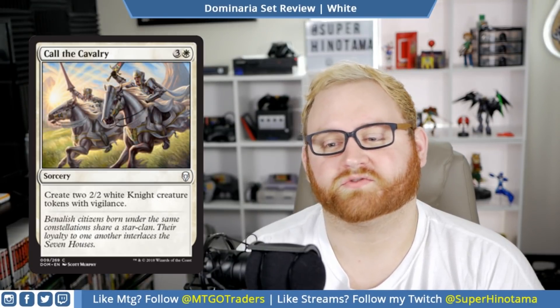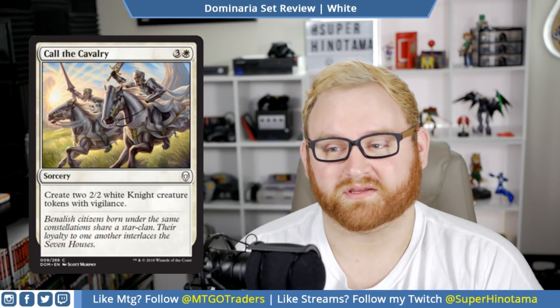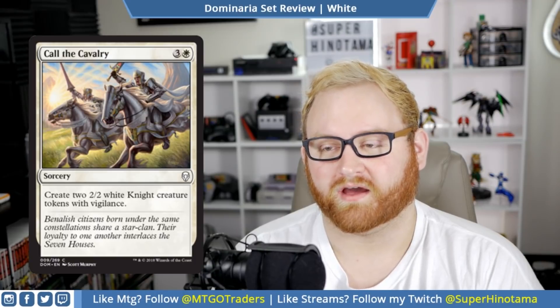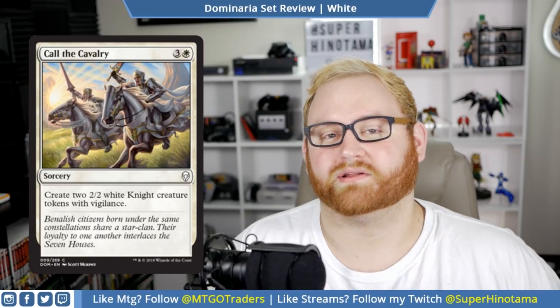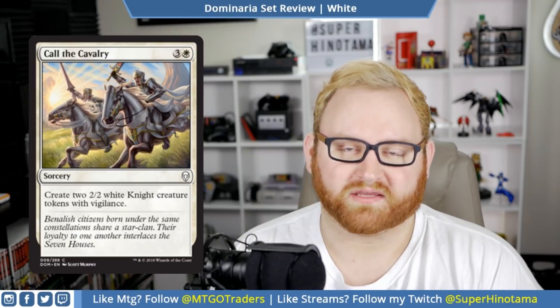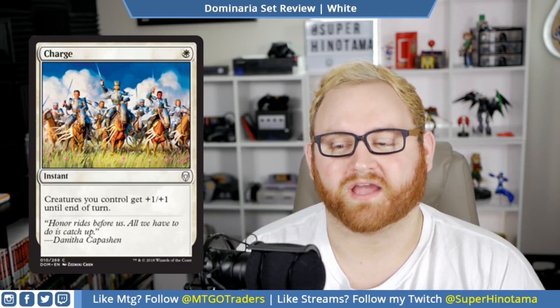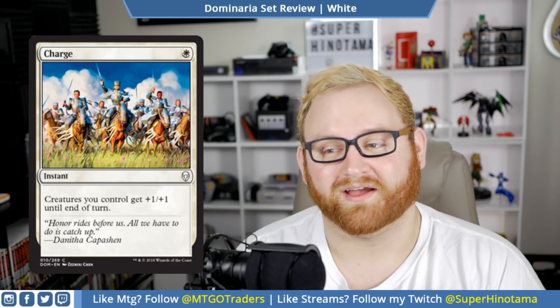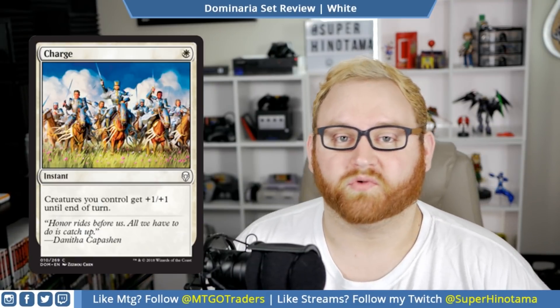Moving up, we have Call the Cavalry. This is a four mana sorcery: create two 2/2 white knight creature tokens with vigilance. This card is super good — in draft and sealed, this card is amazing. It's also a common, so you can get into multiples. Four mana for two 2/2s with vigilance is very good. I wish it was instant, but at sorcery speed it's just fine. This card might see some play in a weird Anointed Procession deck in Standard. Next up, we have Charge. This card is amazing — a one mana instant, also a common. Creatures you control get plus one, plus one until end of turn. This is basically Shefet Dunes' ability on a one mana instant spell. This card is ridiculous, and you'll want to pull into it if you're in white for sure.